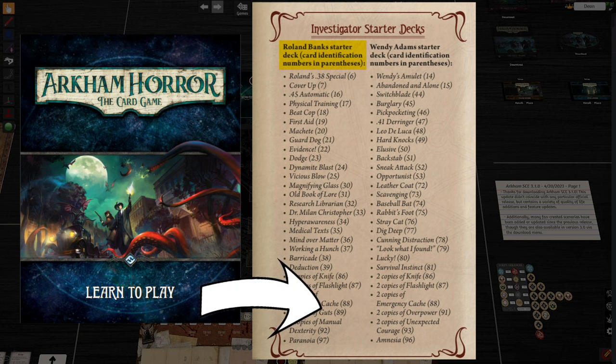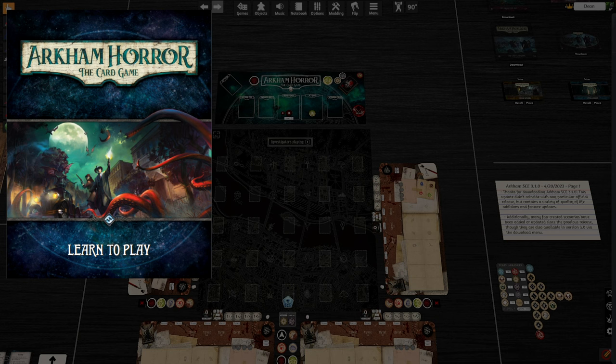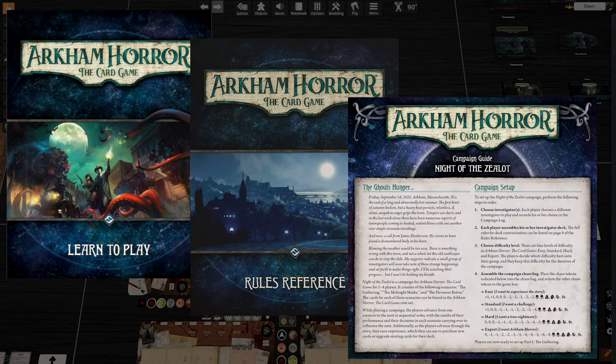Assuming you have the revised core set, you would like to keep the following items handy as we go through this tutorial: your how-to-play guide, your rules reference, and your Night of the Zealot campaign booklet. Of course, there's a bunch of cards and tokens as well.